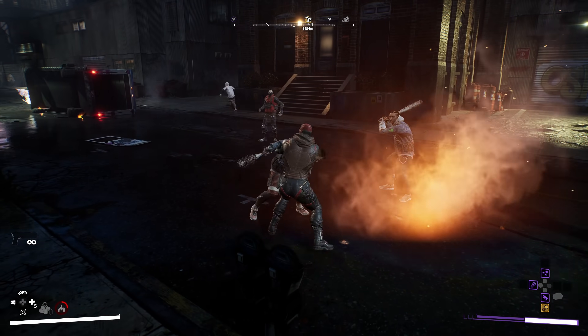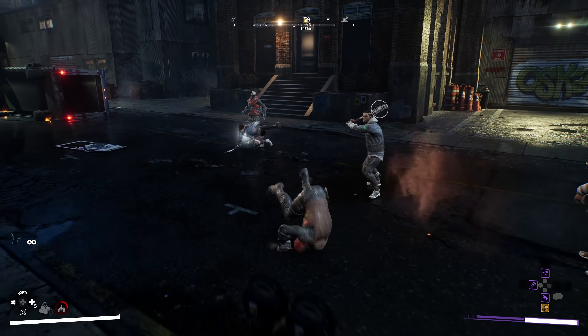Red Hood can unlock the ability to attach a bomb to thrown opponents, so he can detonate it with a shot later.